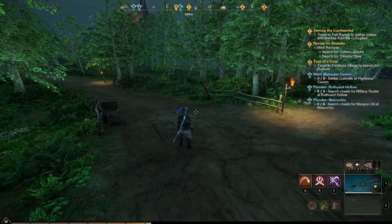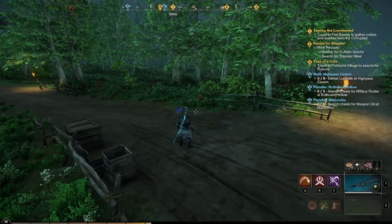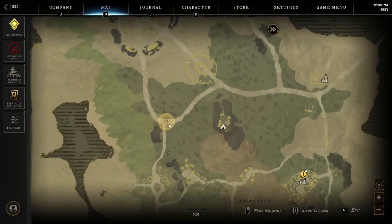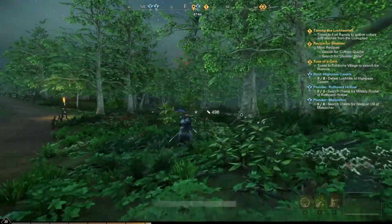What is up you guys, welcome back. Today I wanted to really quickly show you guys a really good skinning spot that I found. It is in the bottom left area in Cutlass Keys — I'm right at this crossroads right now, and really in any direction you're going to just find so many animals to skin.